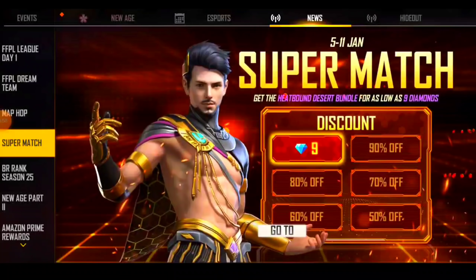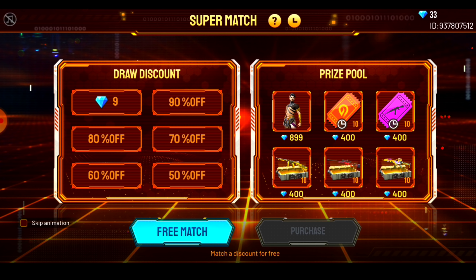So guys, you can see here there is the Jungle Adam Khor bundle. This is a bundle on today's event. You can see this is a discount event.